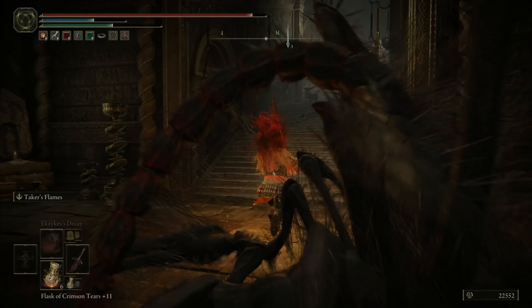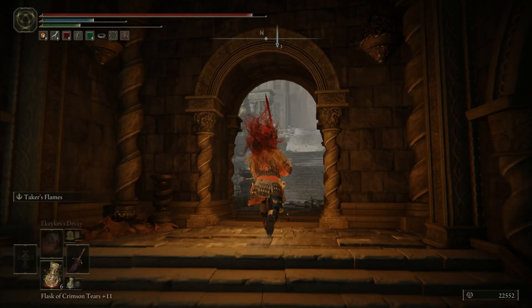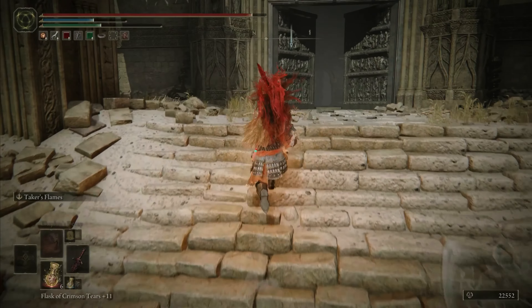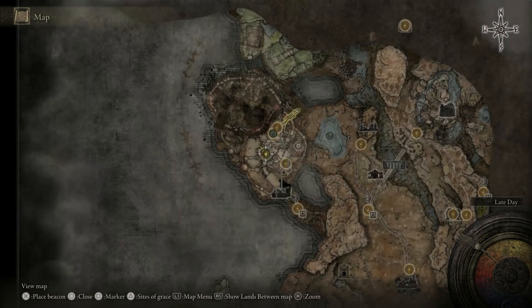On the right there's going to be another scorpion — avoid that scorpion. Then we're going to make it outside where we enter the Bell Tower Settlement. Head up the steps, making a left, and we're going to pick up the Bell Tower Settlement Site of Grace.